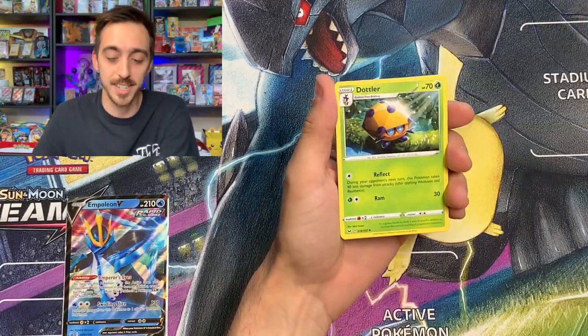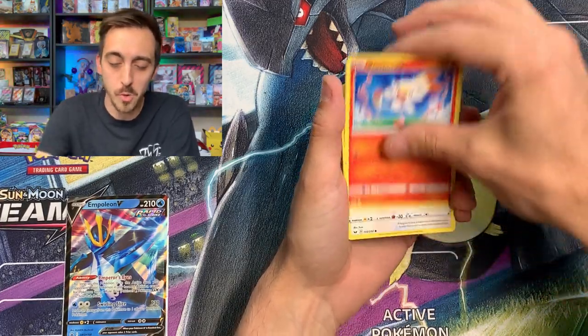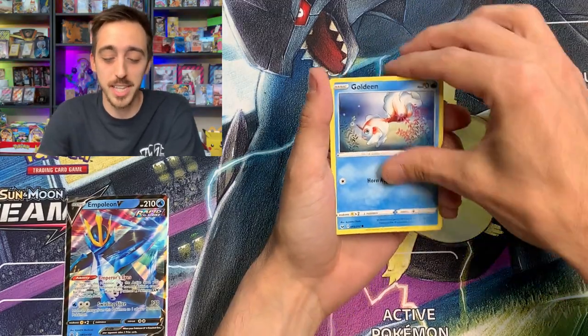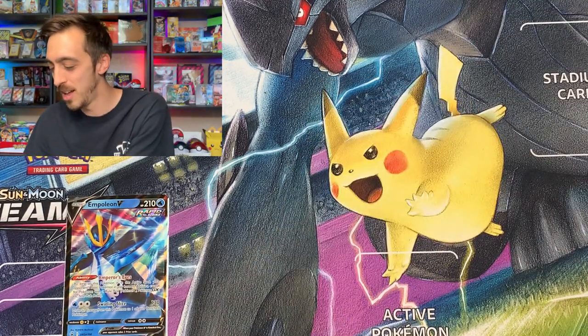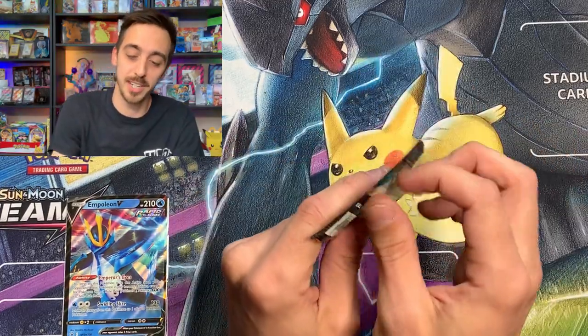Fire Energy starting us out. Dottler, Energy Switch, Qwilfish, Scorbunny. It's fun to open Sword and Shield base — I kind of miss opening this. Diglett, Goldeen, Carvanha for our reverse, and Flapple stole our pull. Non-holo for our first rare. Let's get into some Darkness Ablaze.